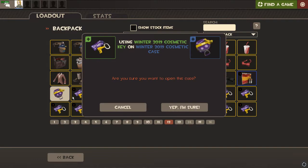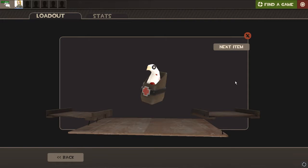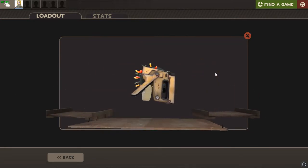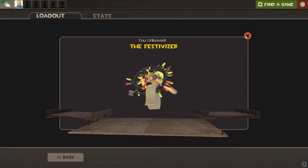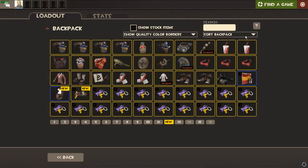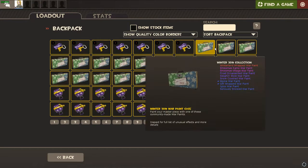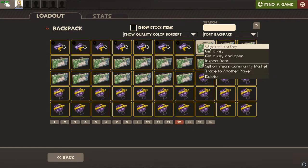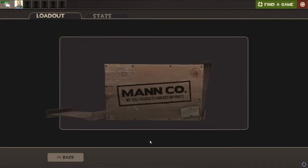Starting off with something kind of predictable. Getting a strange — I'm hoping we get a Backpack Expander because I don't play TF2 that often. I've got about 420 hours played but I don't have that much space in my inventory, so we're just gonna open these as we go through. So far one strange, which is not bad.